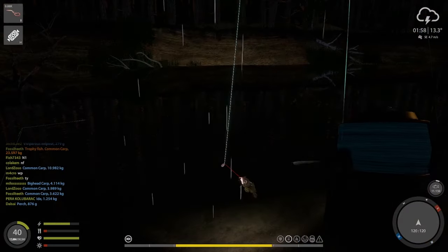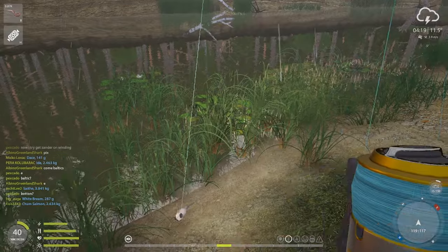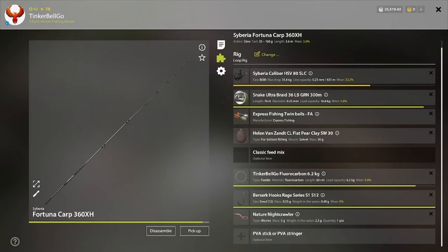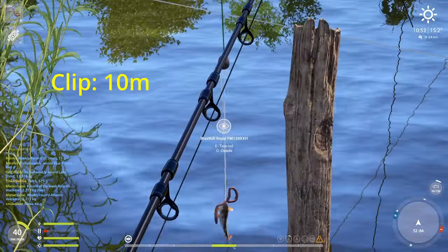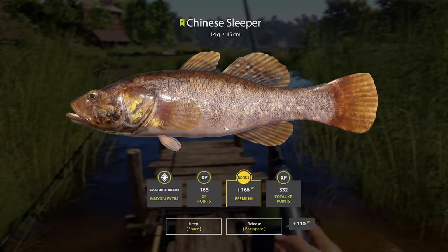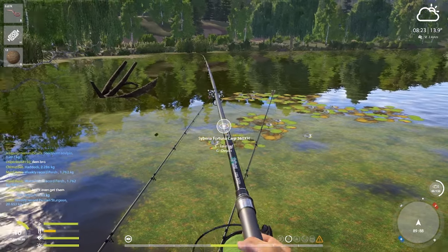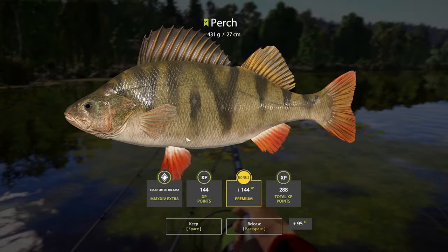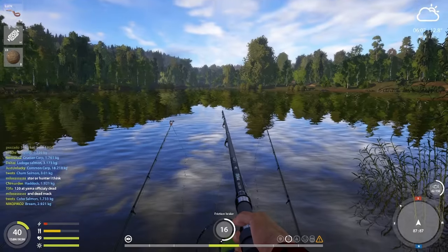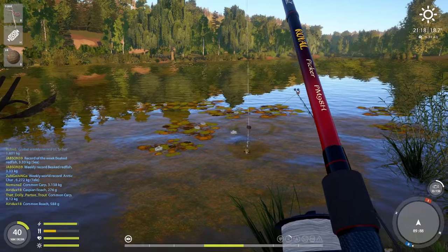The final step from the challenge was to get 8 different species with a Nightcrawler, and you can go on both Mosquito and Winding. I got a Burbot at the camp, and then a catfish bit on the Nightcrawler too — spotted carp and just a small roach. Then I went to Mosquito to get the rest: first at the pier, one little roach, a Chinese Slipper on the same spot. I moved with the boat to catch more species — added Perch, then a Bream. I cast at spot 87 right next to it and got a White Bream. The last fish was a Crucian Carp.